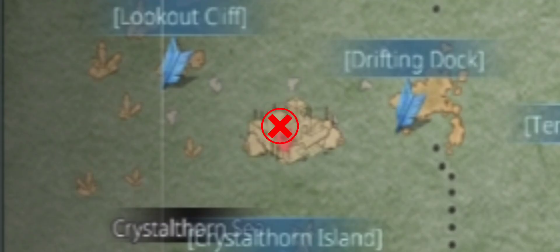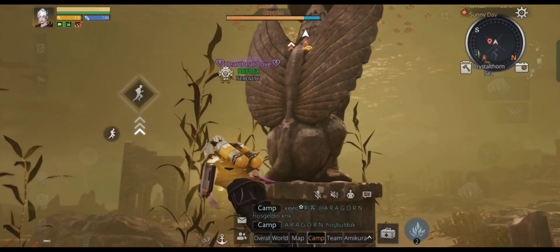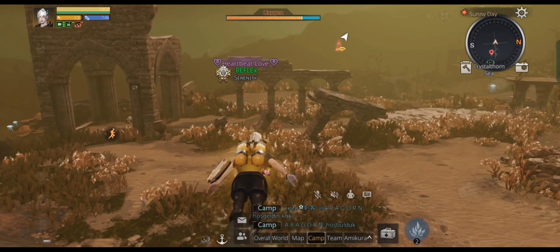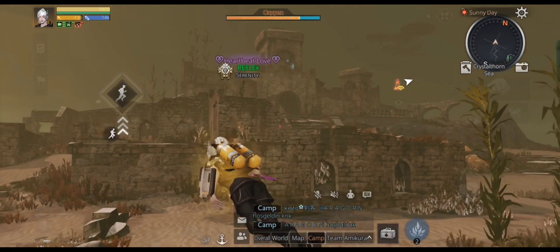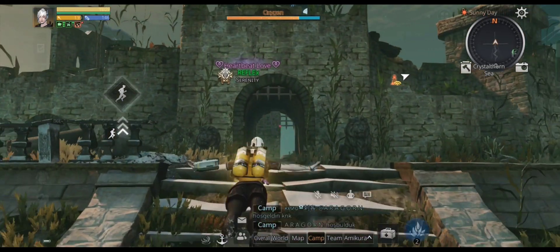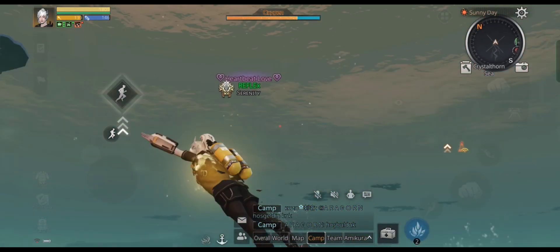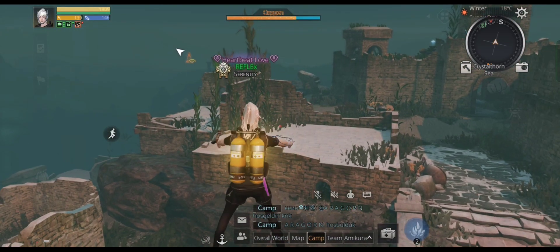The first place we're going to visit is the ruined castle located in the Crystal Thorn Sea. This underwater ruin is incredibly detailed and beautiful. Here's a statue that looks like a parrot. And there it is guys, the mighty old ruined castle which is now resting under the water. I really like how they made this place so detailed, and it's so much fun to explore.